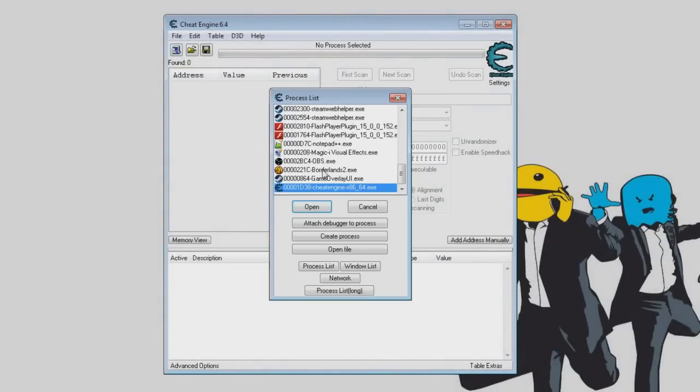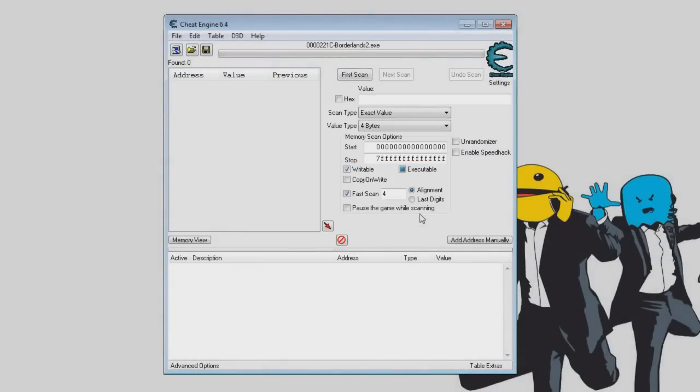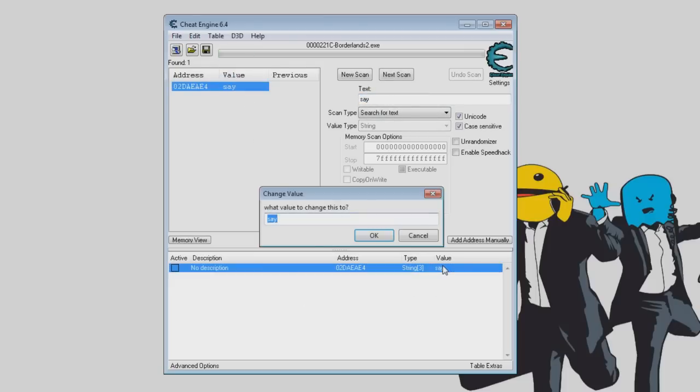The first thing we're going to want to do is connect the game to Borderlands. We will then set the type to String, and we'll turn Unicode on and turn Writable on. What we're going to do is do a search for the word 'Say', which will only get one result, and we'll turn that value to nothing.